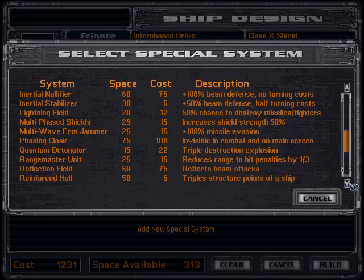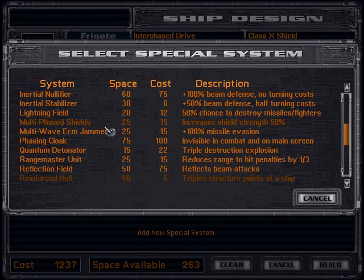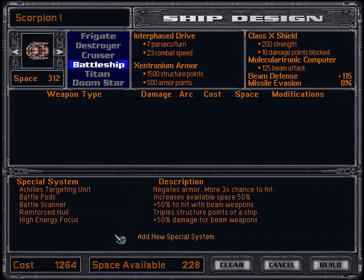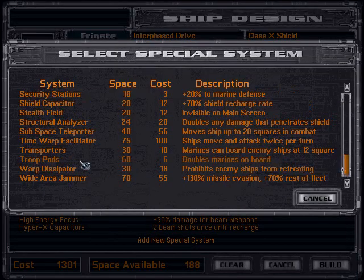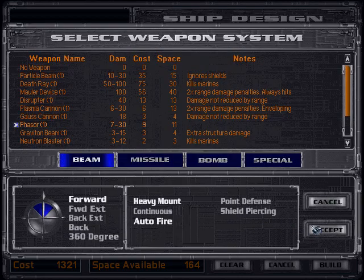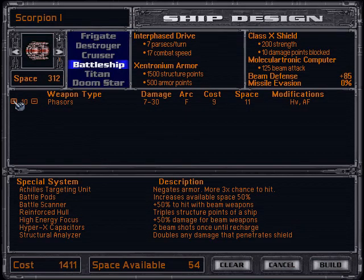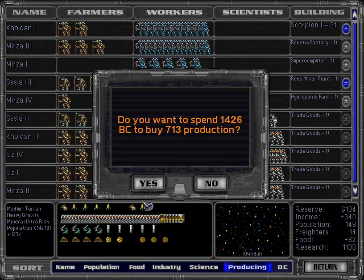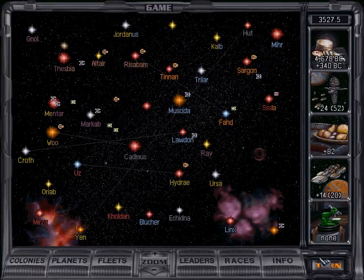I'm gonna go with Reinforced Hull on this thing. And since I've got super technology here, we can put on some pretty good stuff. I'm gonna be going with Phasers — I think I will be using this type of weapon a lot later in the Let's Play, so here's an exciting preview. That's got all the key things on it. No automated repair unit, but alright — we're just gonna buy that.